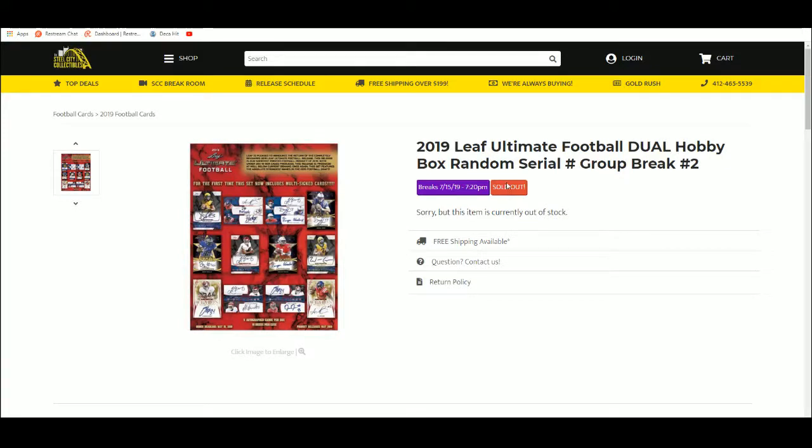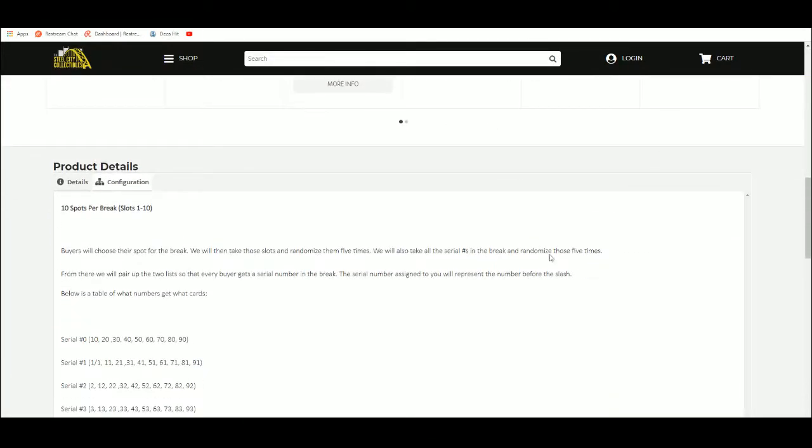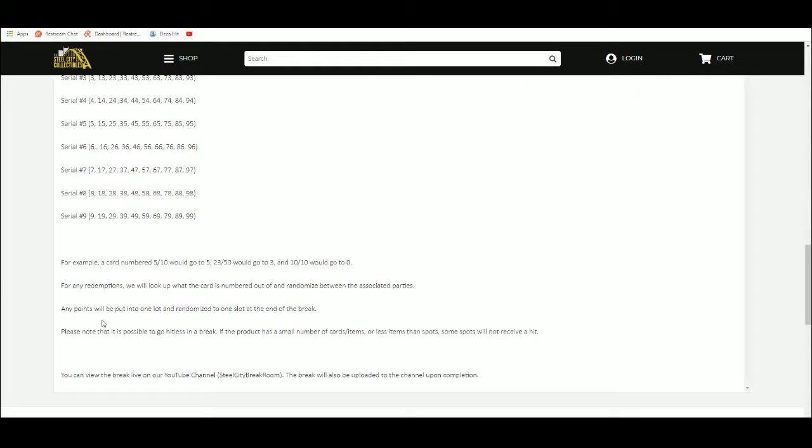2019 Leaf Ultimate Football Dual Hobby Box Random Serial Number Group Break. You choose your spot, we'll take that spot, randomize five times, take the serial numbers — same spiel. Please notice spots will get hit list, any redemptions or randomize.